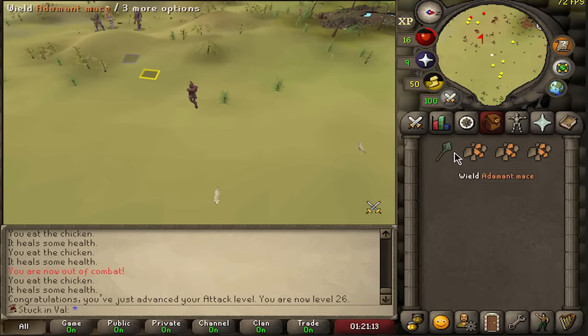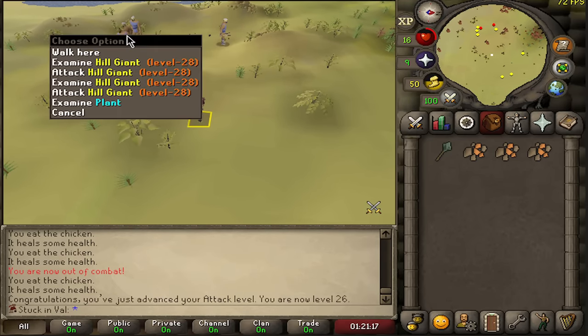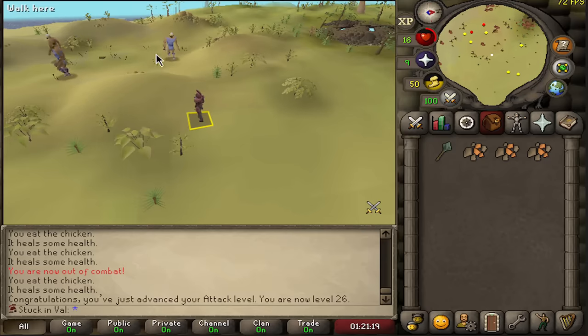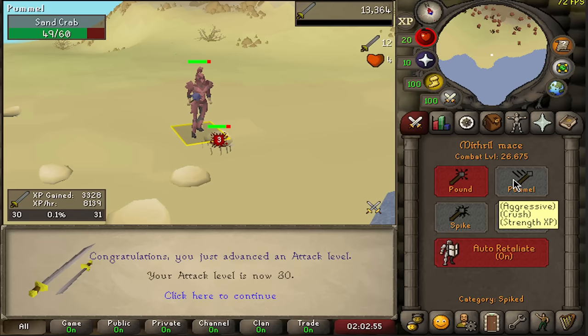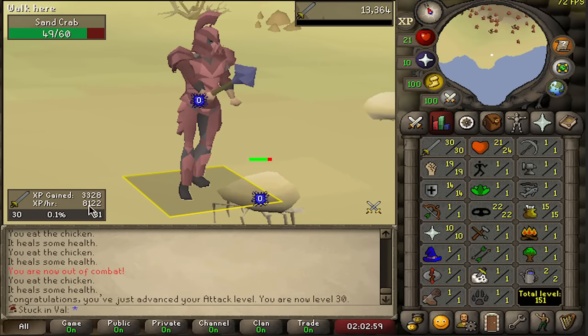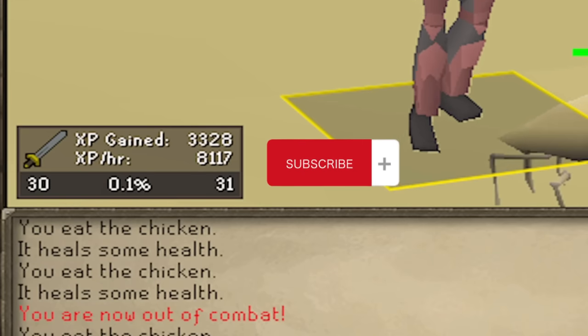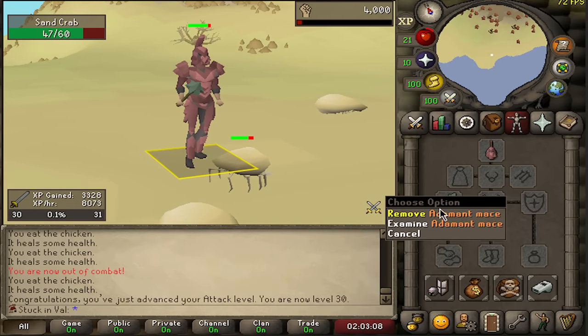Running back to the bank because I ran out of supplies, and I just noticed there are hill giants, which is actually pretty good — they have some runes on the drop table and big bones. I'm on 26 attack and I think a 30 attack rush is very doable right now. Grinded our way slowly, three after three after three, 8,000 XP per hour — we are now 30 attack, meaning we can now wield our trusty adamant mace.